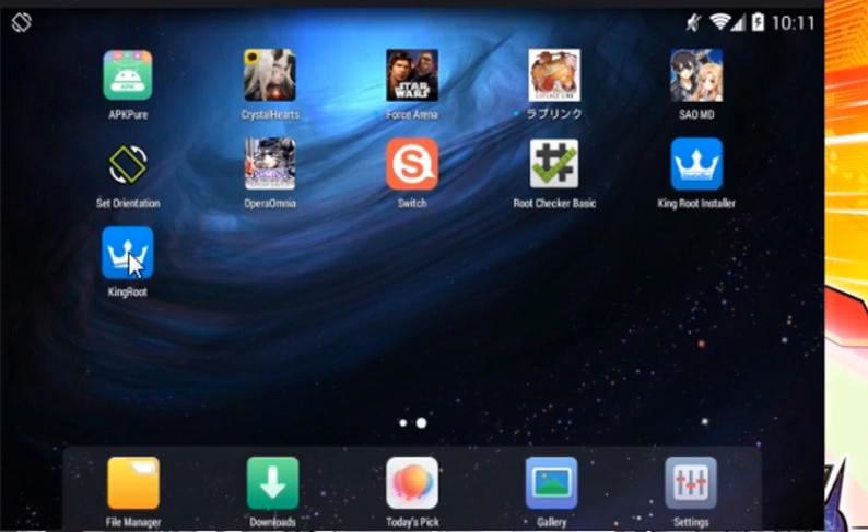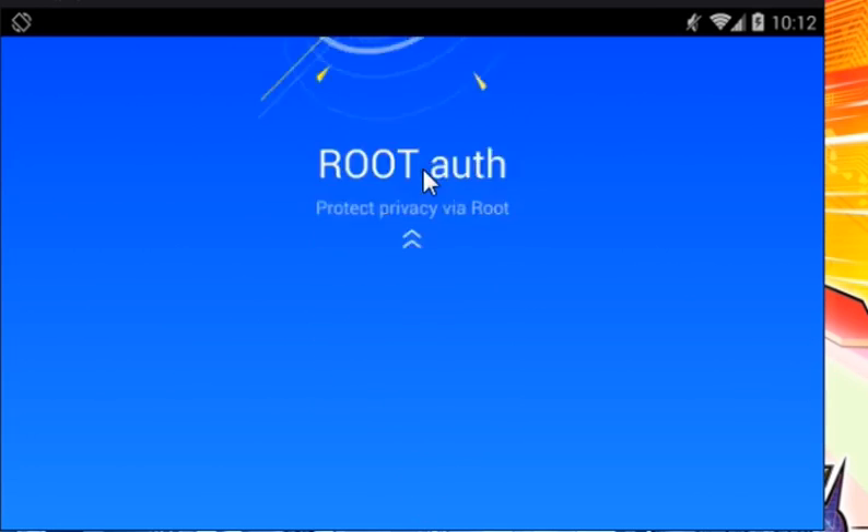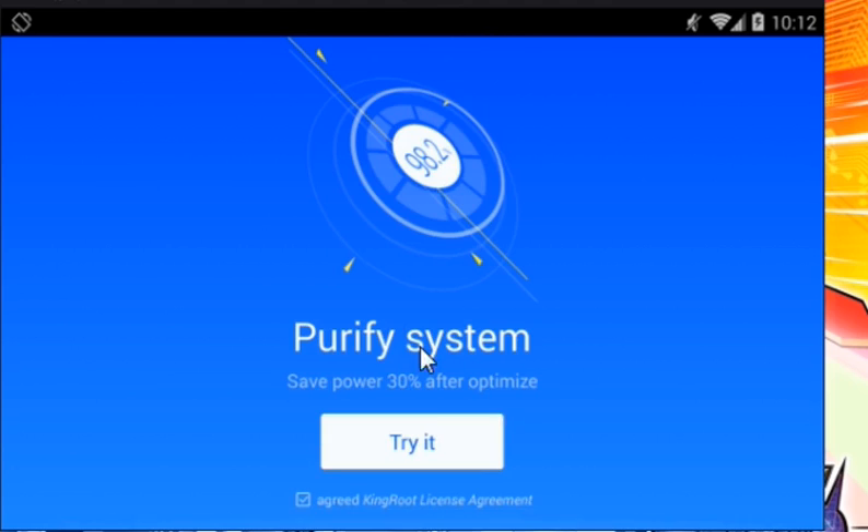Now we click on KingRoot. You scroll up and click here to root your device — just click on this button and wait. It may take a while.